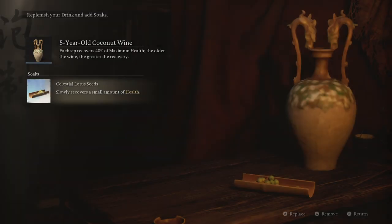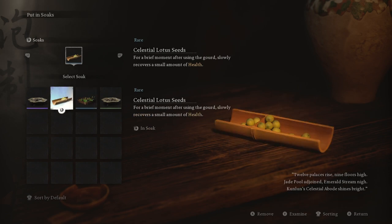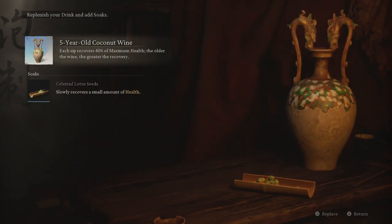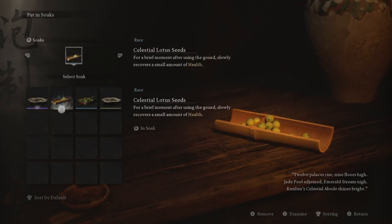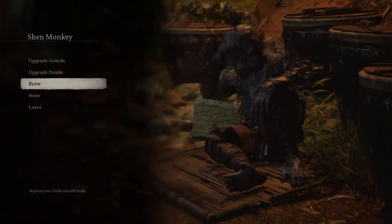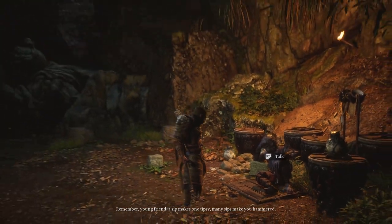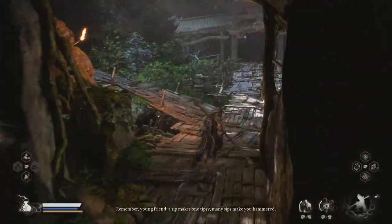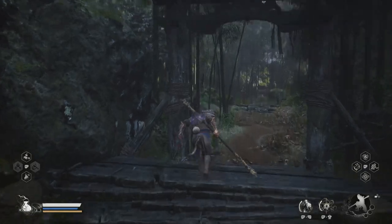The next upgrade increases spots for soaks — I could probably have two. I think the next upgrade I need one more fragrant vine — or awaken wine worm, sorry. Okay, let's head back to Yellow Wind Ridge, and we actually have to head to Crouching Tiger Temple.